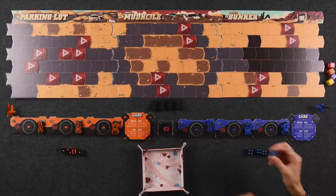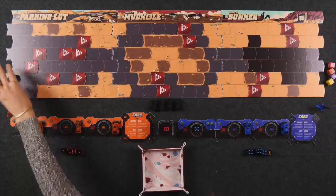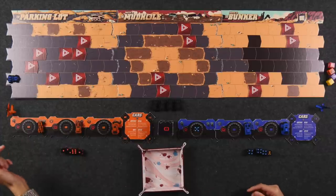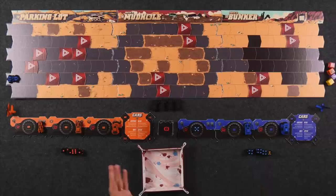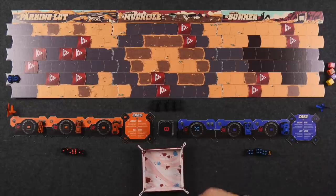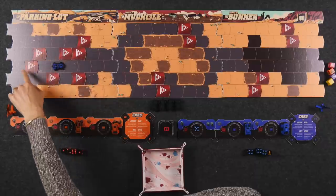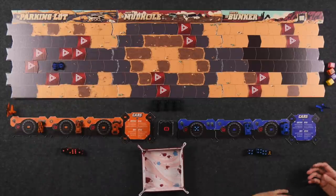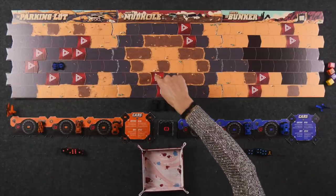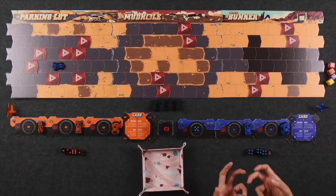The number of pips on the die dictates how many spaces that vehicle can move forward on the road. For the very first turn, if you assign a five to your small vehicle, the first movement must be to move onto the first space of the track. When moving your vehicle you must always move forward — towards the right — but you can crisscross paths through diagonal adjacent spots. In this example you could go one, two, three, four, five, avoiding the hazards. As soon as you move into a space that has one of these red hazard tiles you have to flip it over and resolve it immediately. It doesn't stop your movement necessarily unless the actual effect stops your movement, but it can potentially be bad.